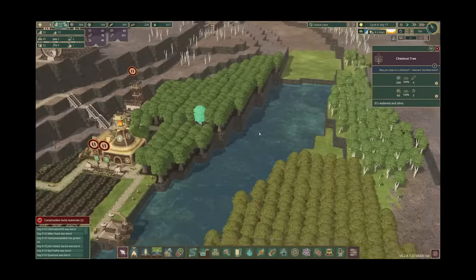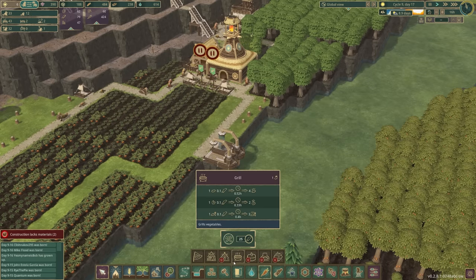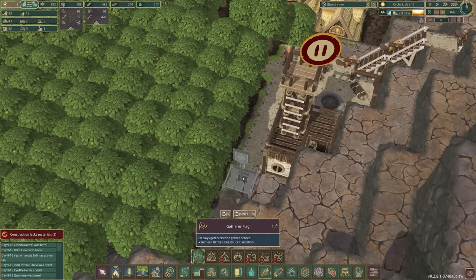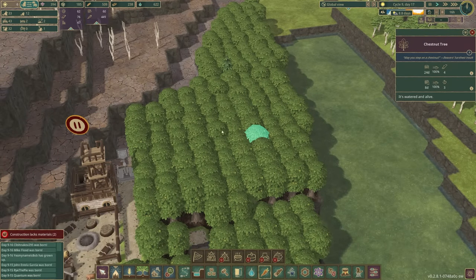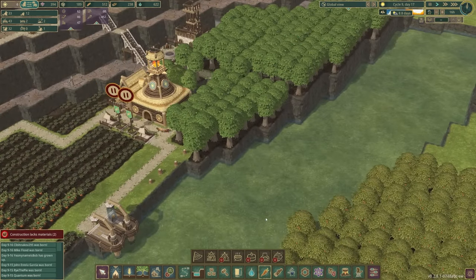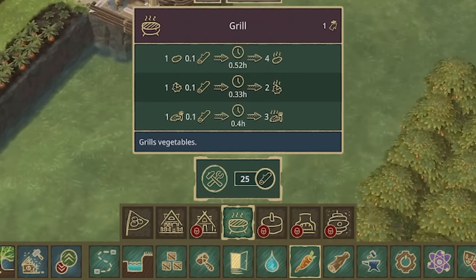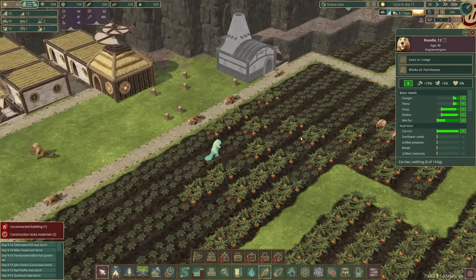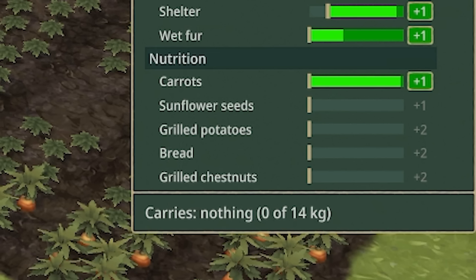It might be worth just as a little bit of food variety - if we wang a gatherer flag, probably at the end there, and I'm going to put that on high priority so it gets built straight away. Mr. Bob can then harvest these chestnut trees. And can we eat chestnuts raw, do we have to cook them? You may have to cook them in a grill, so let's build a grill. We can shove that down there for now, and then we've got an additional food source. Noodle 12 - you can see their nutrition, they're only eating carrots at the moment. If we had grilled chestnuts on, that's an extra two wellbeing points - decent. The more of these you can fill up, the healthier and stronger and faster your beavers become.